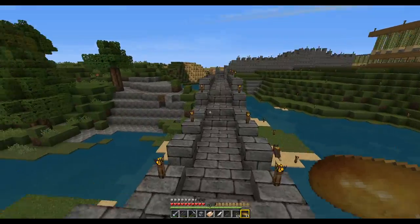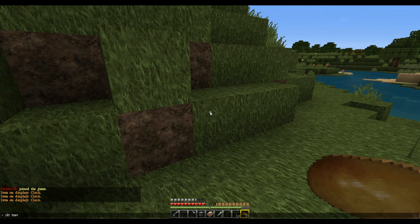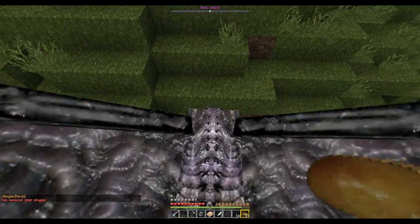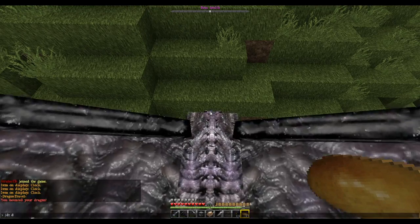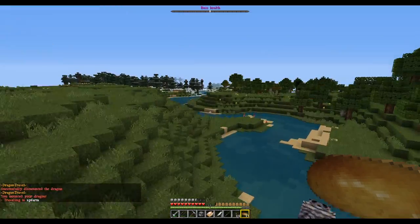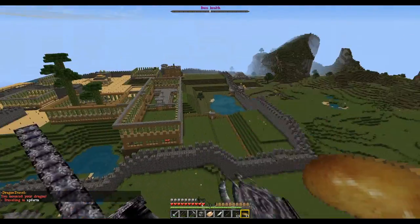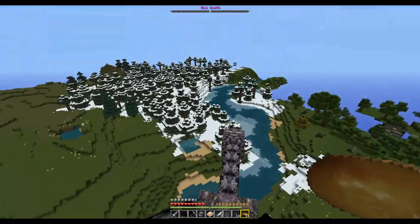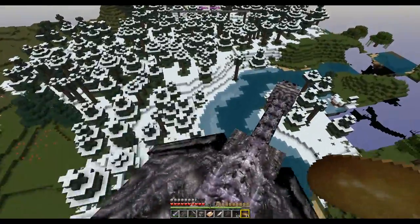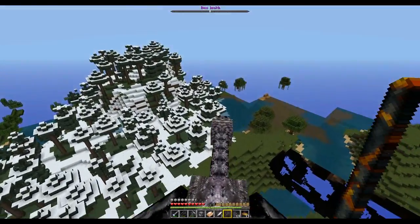As you can see it's a pretty large area. Let's get on the dragon — using DT mount and DT travel to the XP farm — and you can see how big the wall is surrounding the whole area. It came out really nice. You can see how dragon travel works. Usually the dragon isn't flapping its wings that fast — it's usually much slower and a much smoother looking ride. Not sure if the fast flapping is supposed to happen or if that's a problem with the mod.